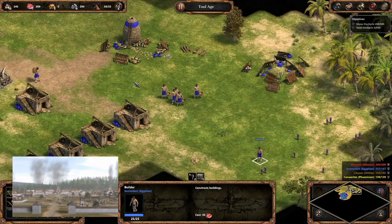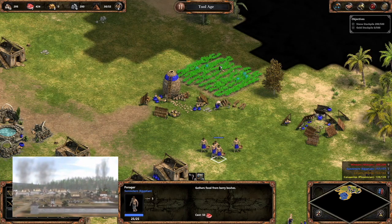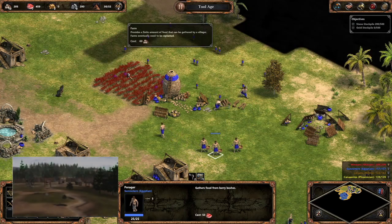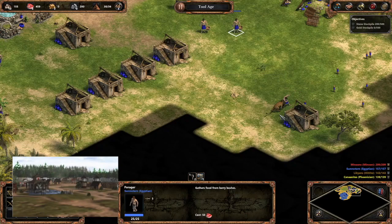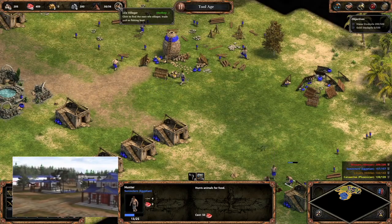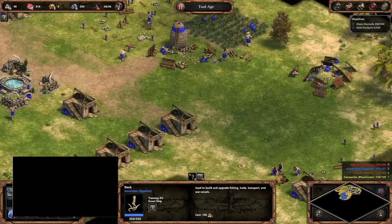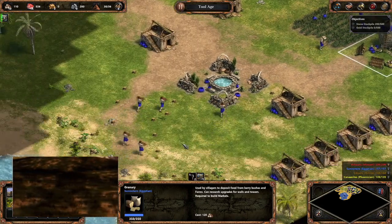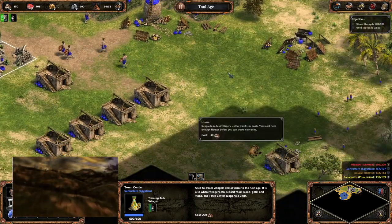But the Canaanites weren't just about bricks and mortar. They were also a powerful trading nation, with networks that stretched from Egypt to Mesopotamia. They traded in precious metals, spices, and textiles, and their merchants traveled far and wide, bringing back exotic goods and spreading their cultural influence. Their seafaring skills were also notable — they had a powerful navy and traded with peoples from all over the Mediterranean. They had a complex religious system, but their main god was El, the god of the sky, earth, and fertility.